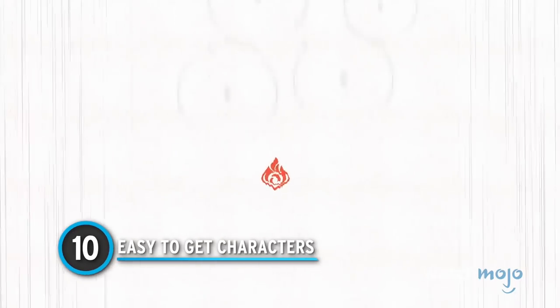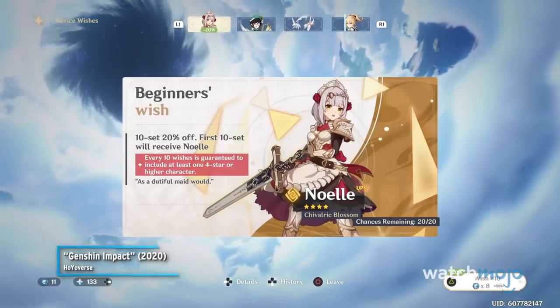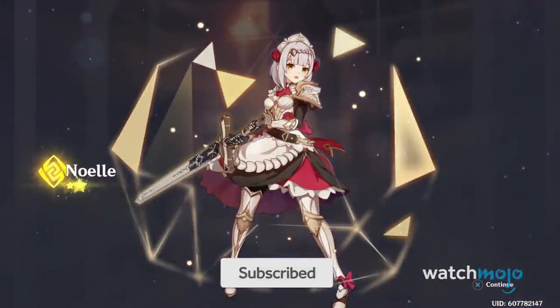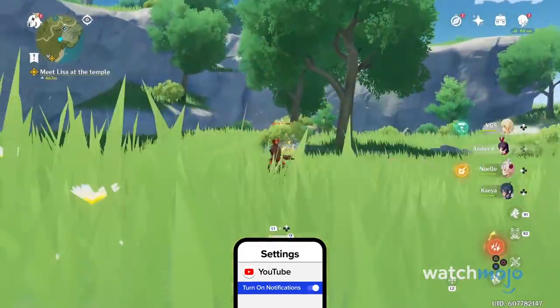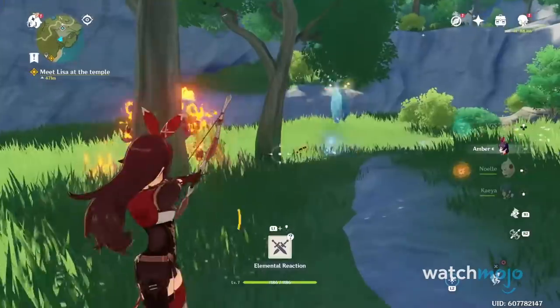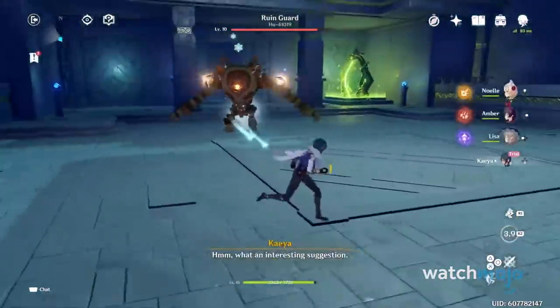Number 10: Easy-to-get characters. All players should be aware that the primary way Genshin Impact makes money is through microtransactions. The company will try as much as it can to tease you into spending just a few dollars on the off chance you pull that character you like. So when you're booting up a new account, it's essential to know who you can get for free. After you are introduced to Mondstadt, make sure you speed through those first few story quests to get Amber, Kaeya, and Lisa added to the Traveler's team. While they are free, that doesn't necessarily mean they are bad, with Kaeya in particular proving to be a valid DPS early on.